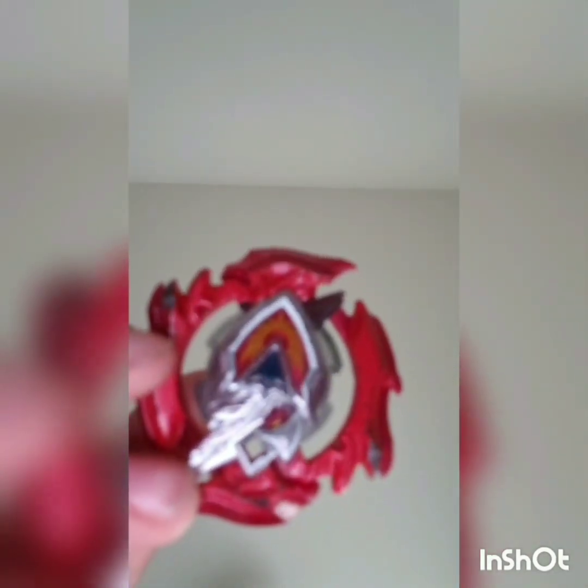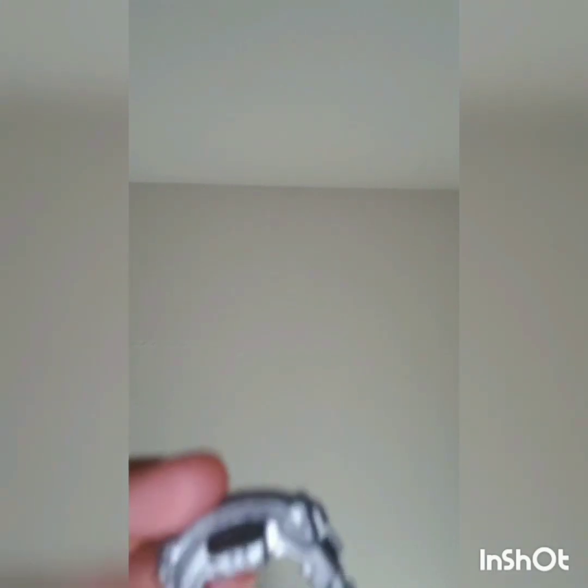First up is the Achilles. This is his layer, the metal piece, and his performance tip — which I think is good. It's able to give him more stamina than the others I have, but it could still be a little bit better. That is the Achilles.